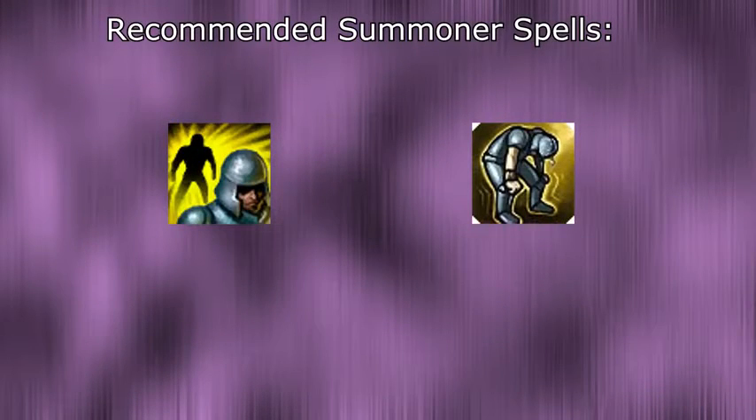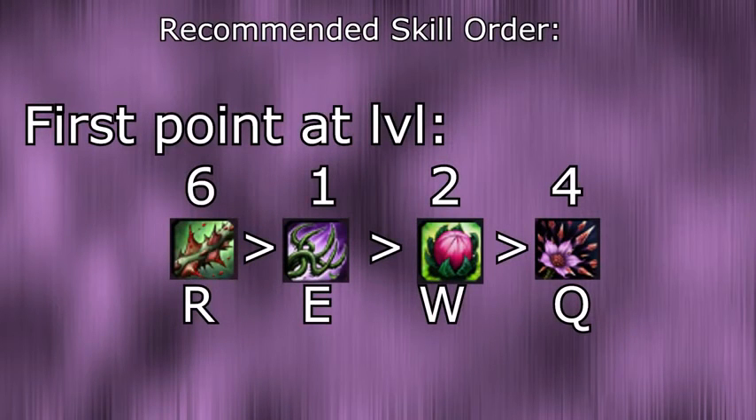For summoner spells I take Flash and Exhaust, to help get kills, to kite, and to escape from tough situations. For the skill order, you want to max your E first. Put your first point into your W at level 2 and the first point into your Q at level 4. After that, max your W second. Maxing Q second really doesn't give you that much more damage, since the second point would be at level 8, and by then the lane phase and the need for that damage has probably passed. Plus you need to be able to charge your plants faster during the mid game, and the CDR helps quite a bit as well. Put points into your ultimate whenever available.